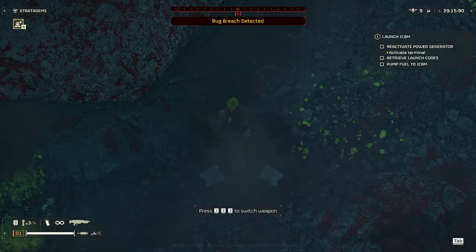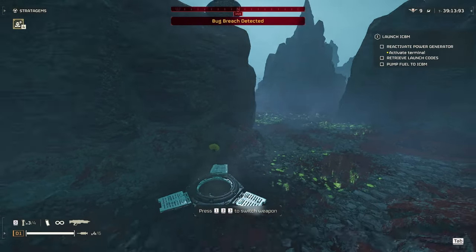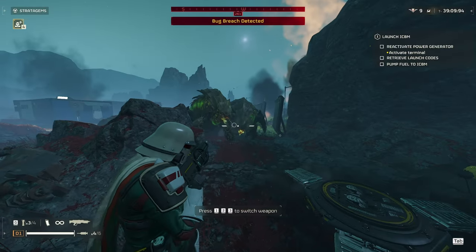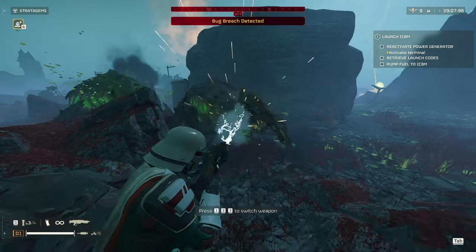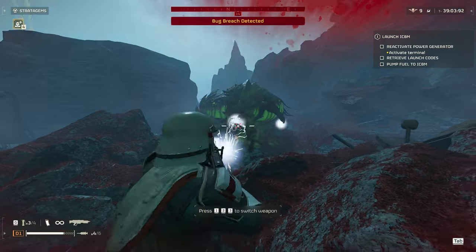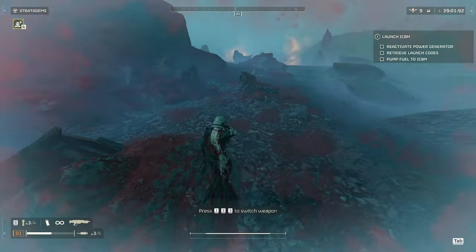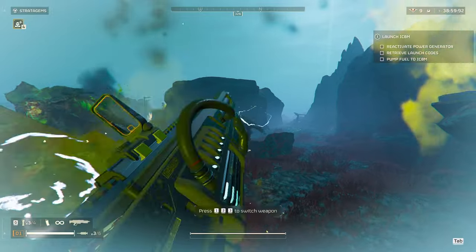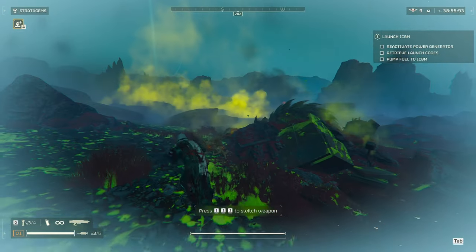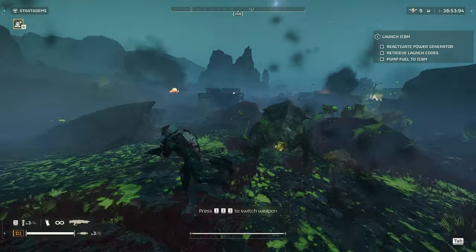Now let's go over some of the Terminids. First up we have the Bile Spewer. The Bile Spewer takes a lot of damage from the Blitzer from the front, and you can also shoot it from the side. It took a little longer here because there were two next to each other, but usually it's about four or five hits to the head. Be careful if there are small bugs around because the arcs will go to those sometimes.